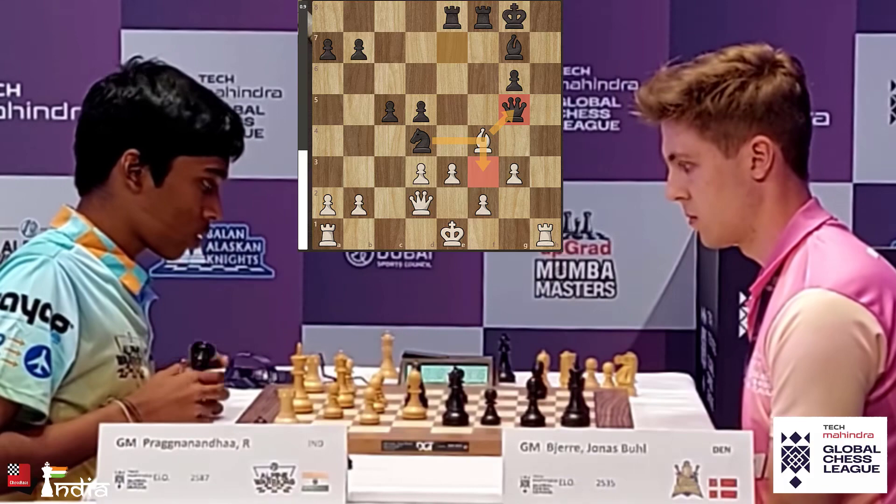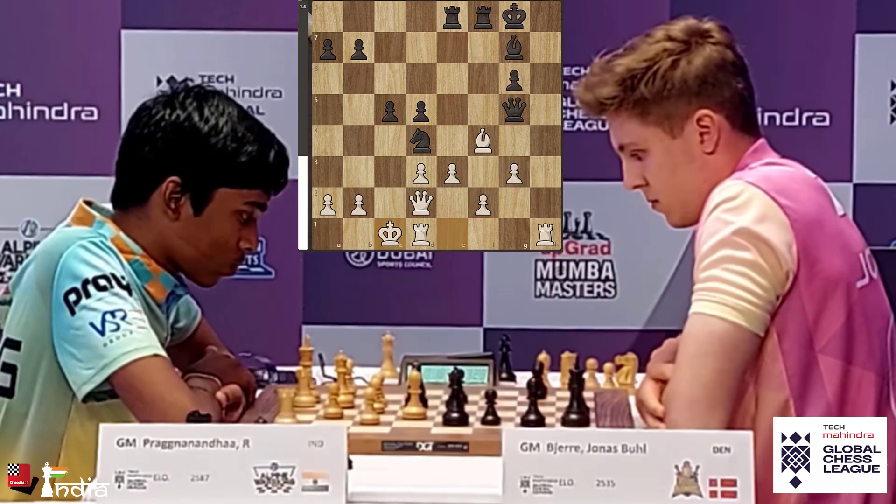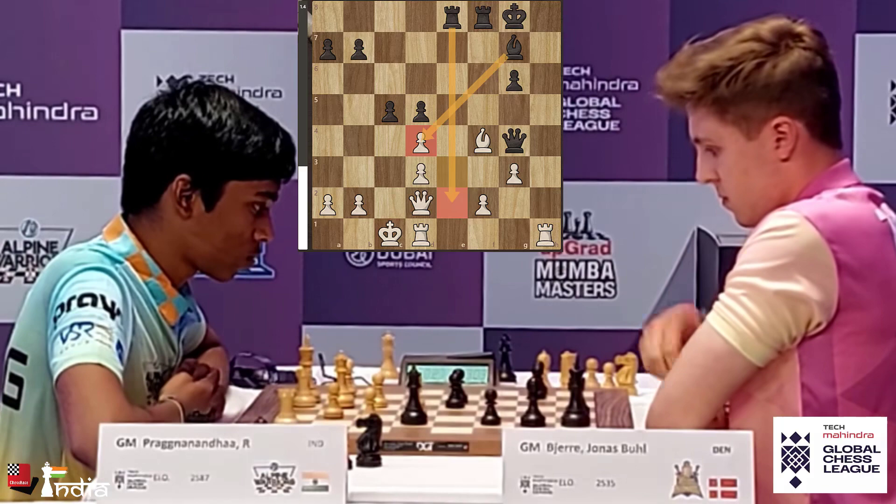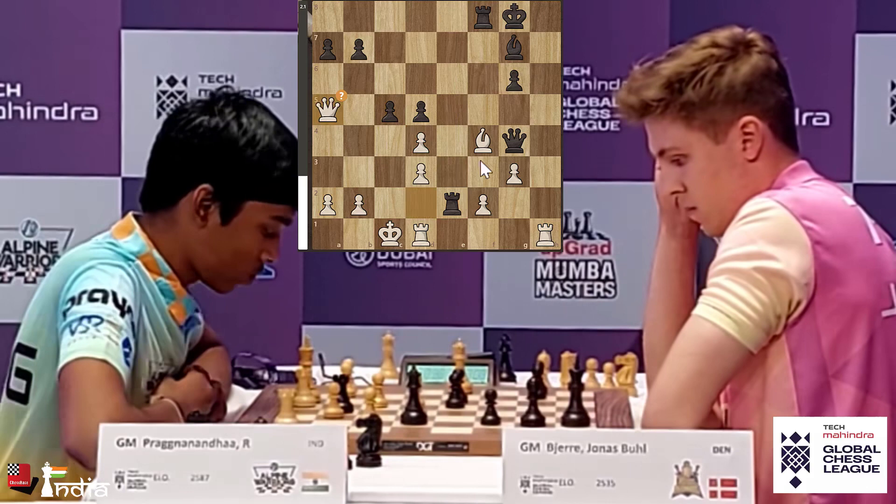Prajnananda plays long castles — what a move! And now Jonas has a brilliant move here: Queen to G4. He finds it. Prajnananda takes the Knight but the Rook can now move in along with the Bishop. This is actually a big advantage. Jonas finds another great move — the Queen comes and there's a winning move: take the Bishop with the Rook, after pawn takes, take with check, the King has to move, then sacrifice the Rook, bring the Queen in and it's mate.